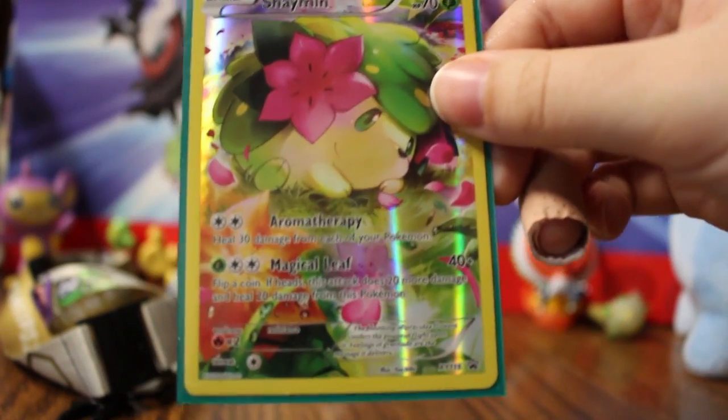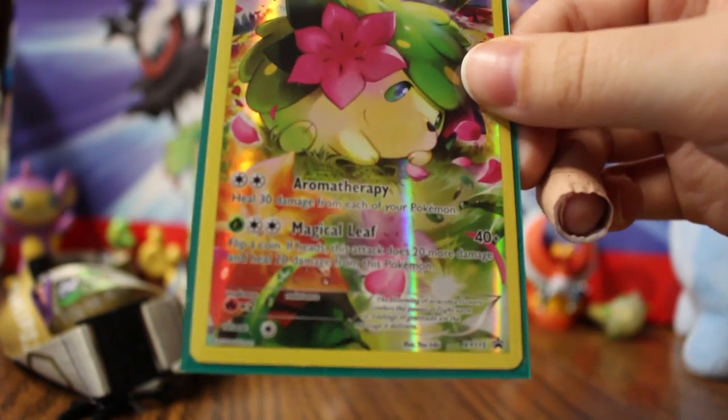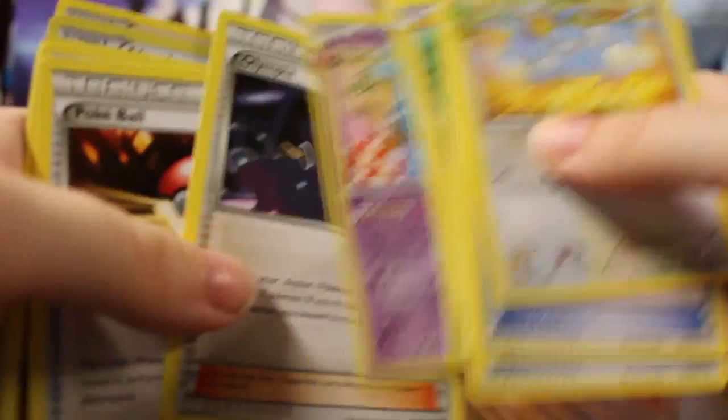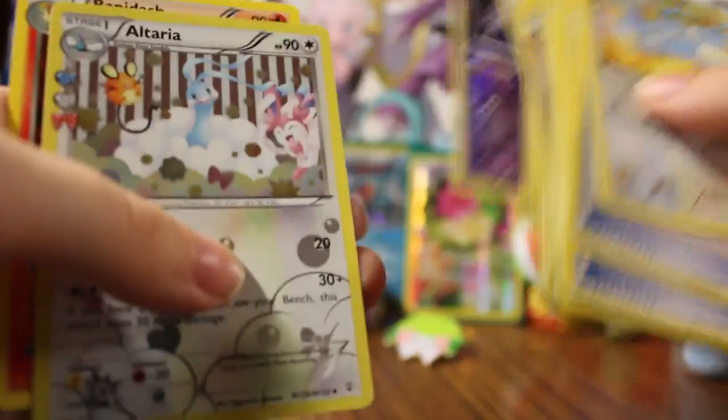I also got the Shaymin box. Here's the pin that comes with it, and here's the promo card. It does Aromatherapy — heal 30 damage from each of your Pokémon — and Magical Leaf: flip a coin; if heads, this attack does 20 more damage and heals 20 damage from this Pokémon. Here are the Generations cards I got with that. I didn't get anything good — it's pretty much cards I already have since I've gotten every mythical box so far. I got Rapidash as my rare in both packs, which is crazy.